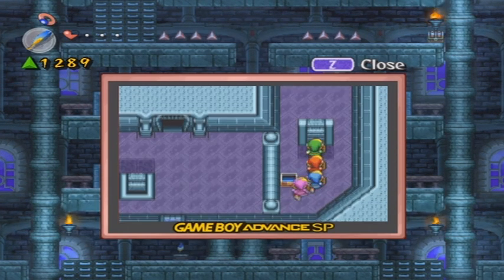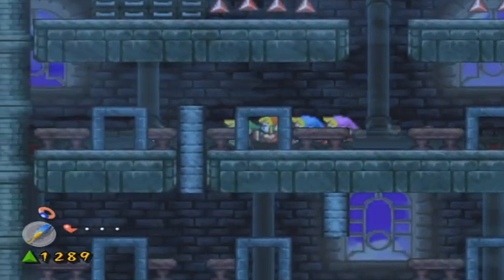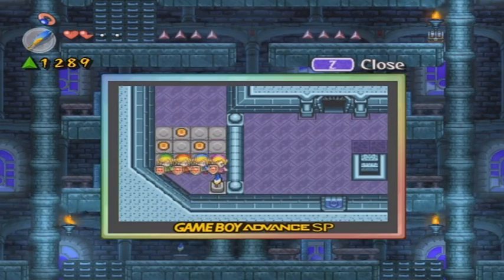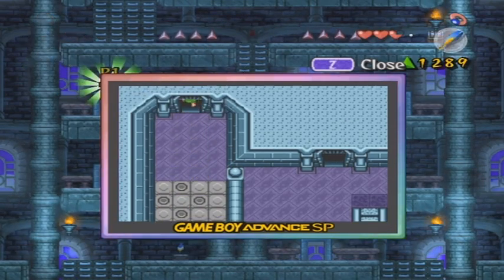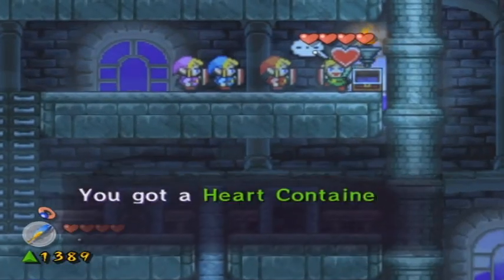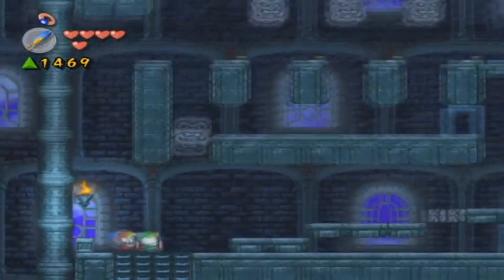Right here we got a blue bracelet — damage is now reduced to half, so you feel stronger than steel. This is one of my favorite items in this game because the damage is reduced to half: everything that takes half a heart now takes a quarter heart. Right here you can refill hearts — there were four bottles you break, and you have to do the cross formation. We got a heart container — you're stronger and your hearts are refilled!